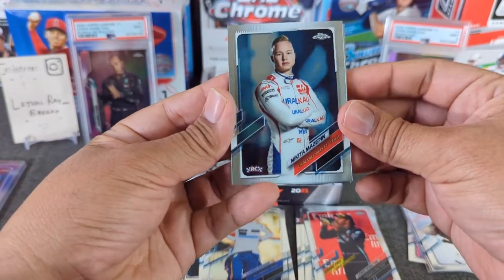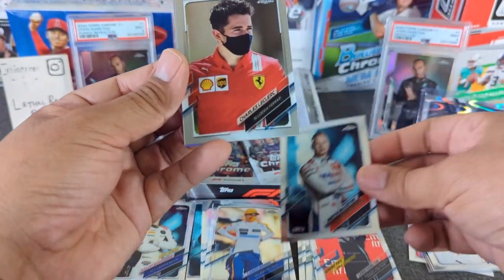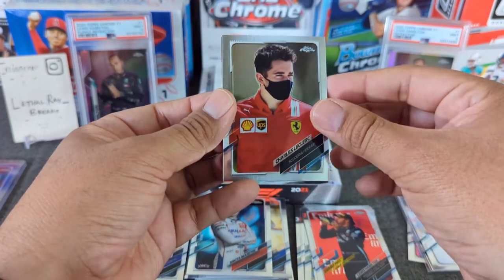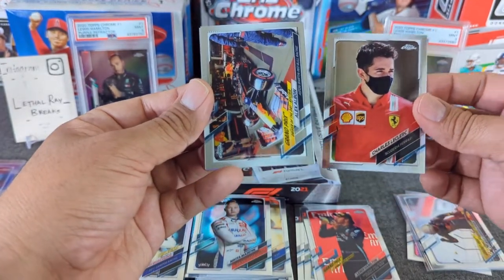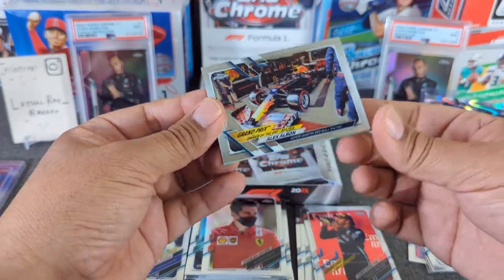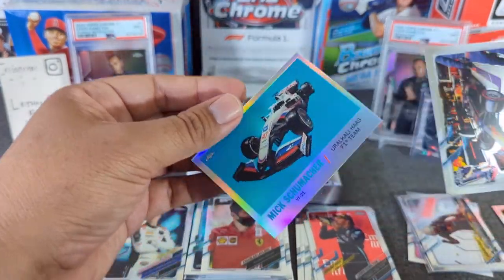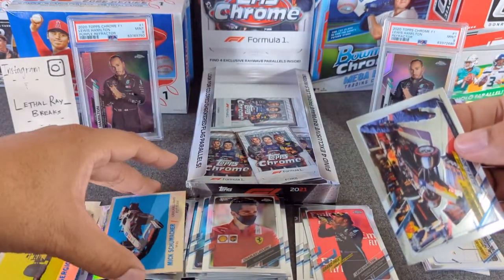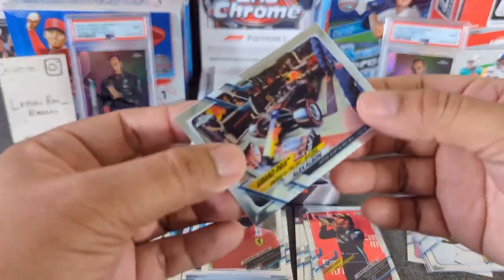Let's go to the next one. Mr. Mazepin rookie. There's the leader, current F1 leader — Leclerc. Then we have Alex Albon, Rebel. And another car, Mick Schumacher for Haas.